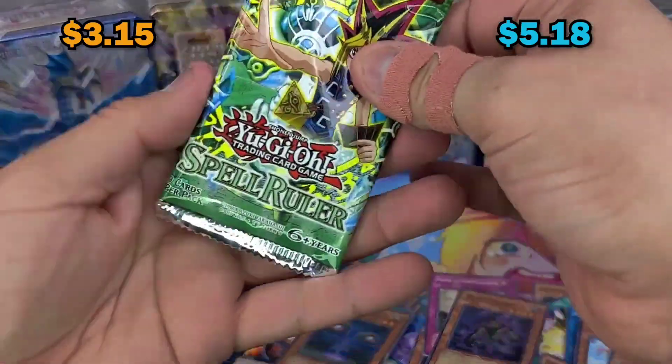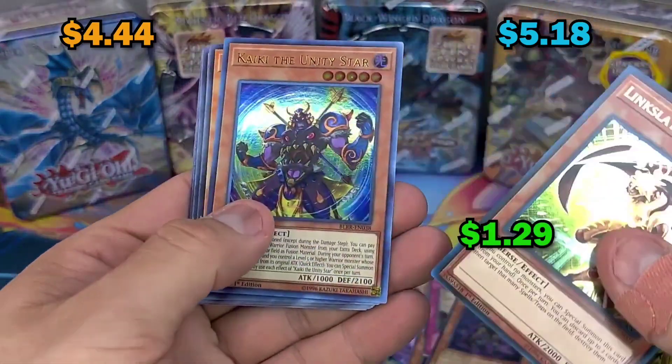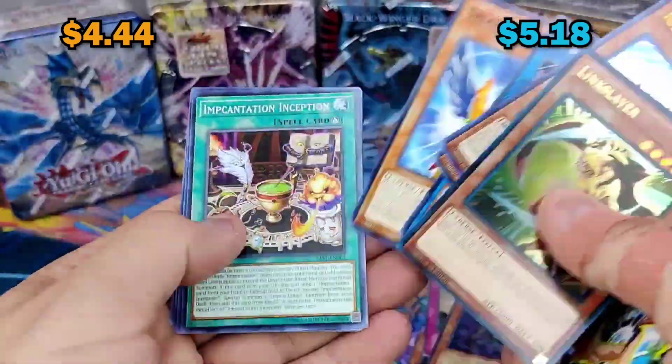Spell Ruler here we go - the legacy packs, my personal favorites. Even the holographics for most of these don't have any value, maybe a dollar or two. The highest value card right here - I'll keep it. United Star, pretty cool actually. New Space - jeez.